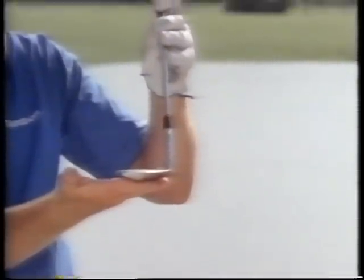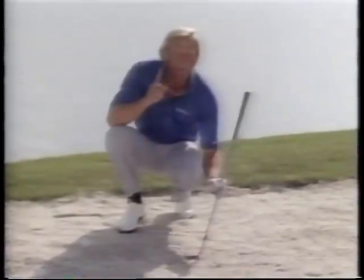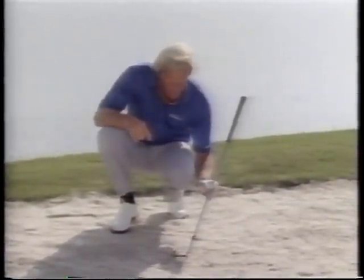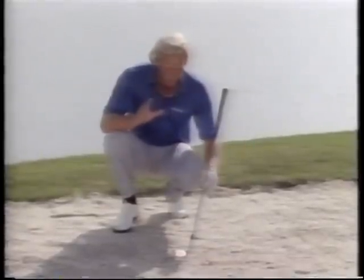That is designed for a reason. The golf club, when it enters the sand, should be using the flange. The flange of the golf club should enter the sand like this. As the golf club hits the sand, it's automatically going to close because there's resistance. So what happens is the golf club is going to close a little bit. We're going to allow for it. The way we allow for it is to open the club face up as much as we can.